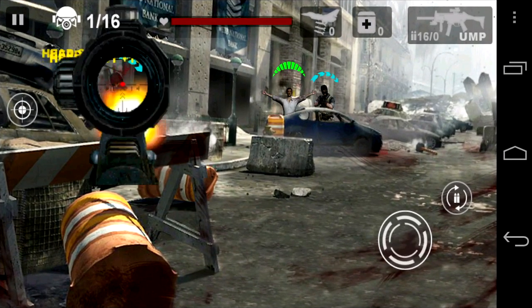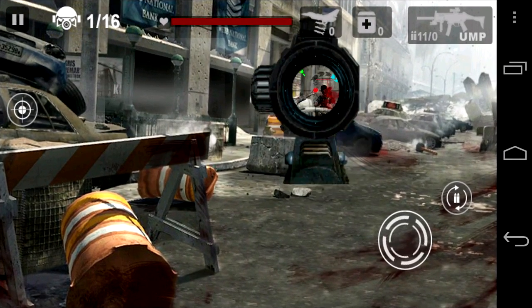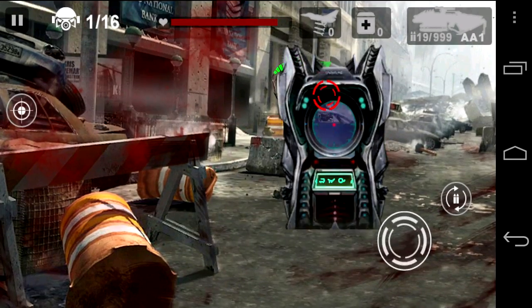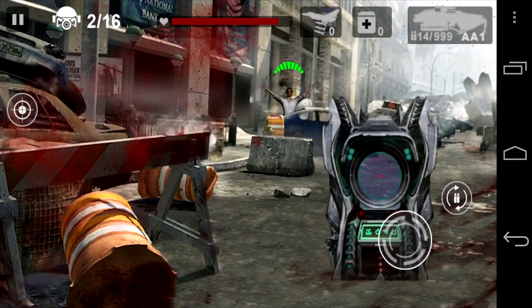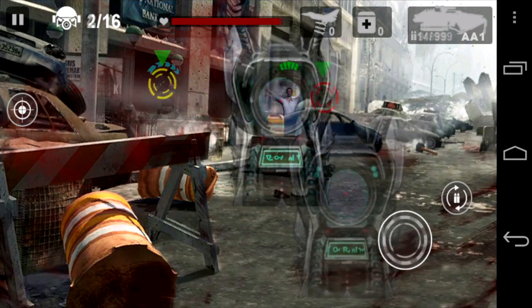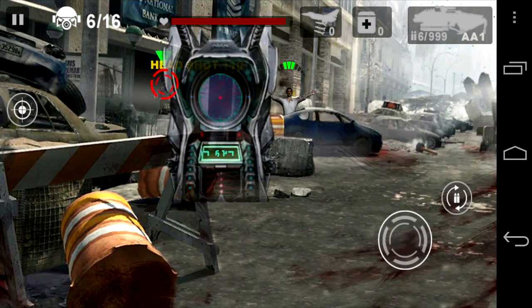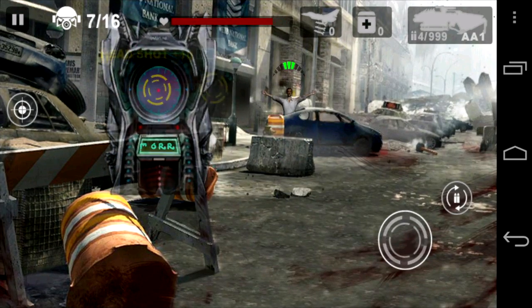You're going to want to stay in that sight mode. This is a different gun that I purchased — I upgraded after I made level five. They give me a really sweet gun that basically hones in on the guy's head. Not the hostage though — you don't want to kill the guy with the green over his head. He'll go away eventually; if you shoot him, you fail the mission.